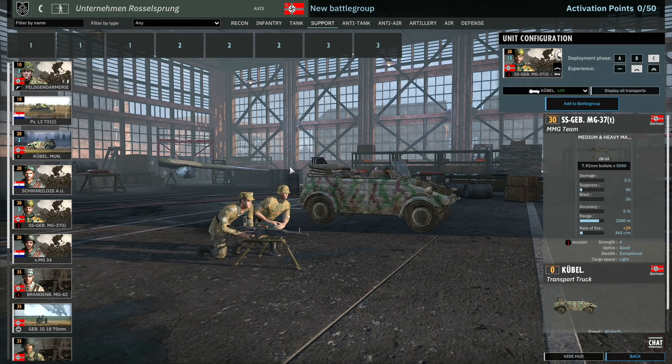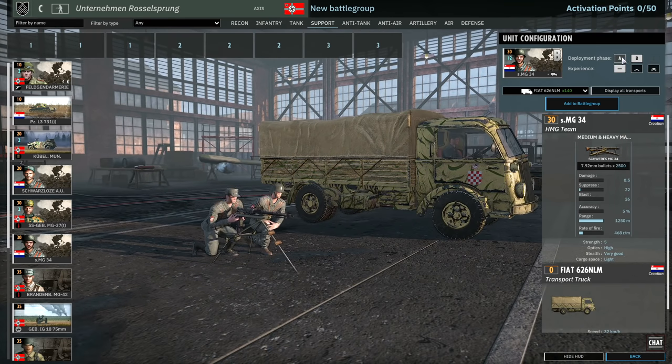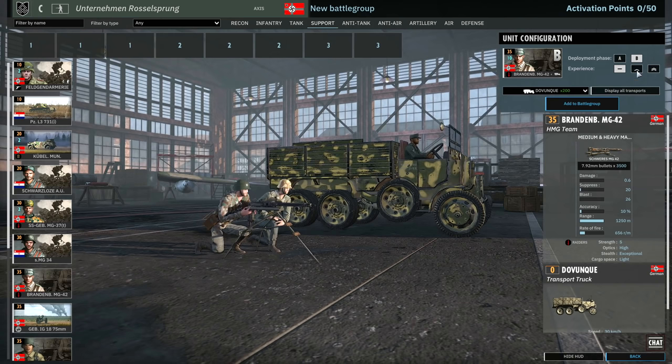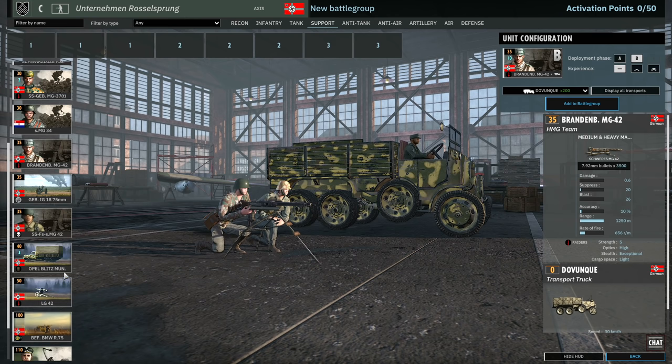There is the MG 37 team here, which is a ZB-53 manned by the SS Gebirgsjäger — six in Phase A, 12 in B, and 18 in C. Pretty standard for MGs. Then there's the MG 34 squad: six in A and 12 in B for the Croatians — not bad. But then the Brandenburger have an MG 42, which trumps them all. Five in A and 10 in B for 35 points, but they have exceptional stealth, which for an MG 42 squad is actually really nice.